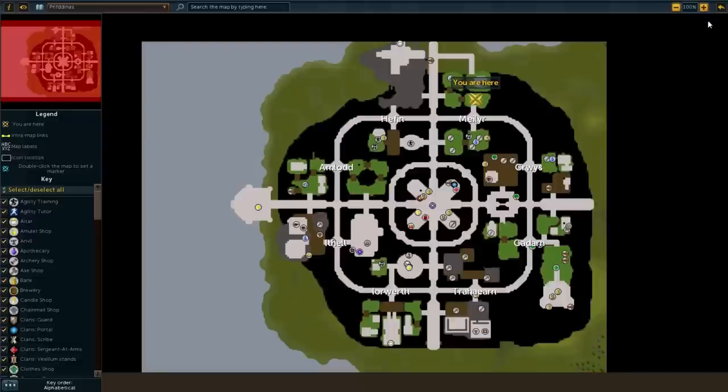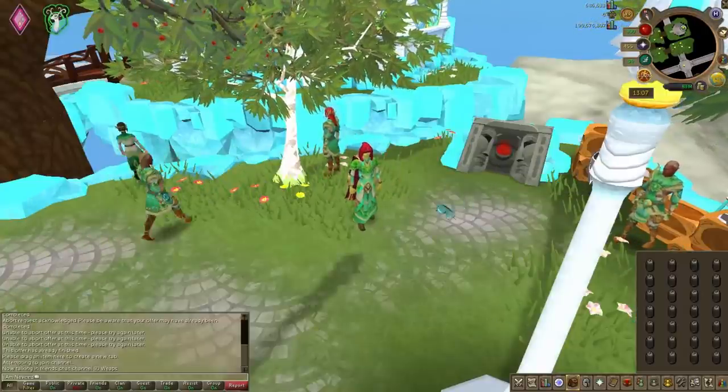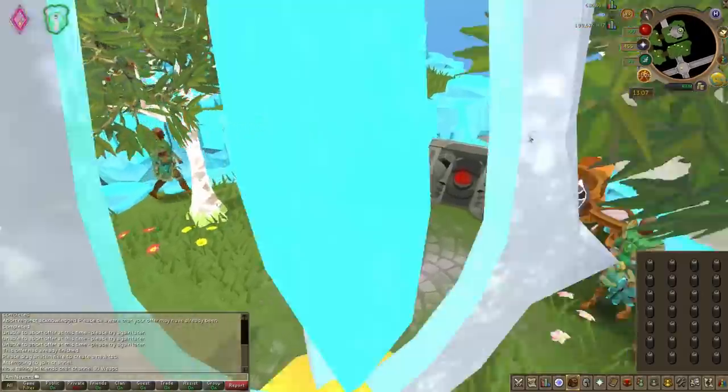To be able to do this method you must travel to the north eastern clan of Prifddinas, which is called Mela, and that obviously requires the Plague's End quest. Once you're there we're going to be entering Gorajo's Resource Dungeon, which requires 95 Dungeoneering.